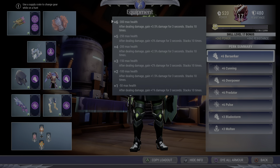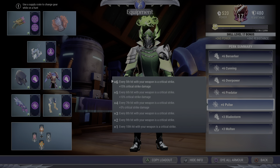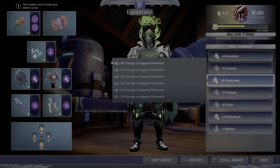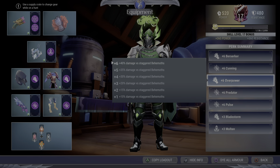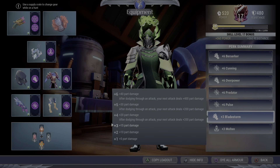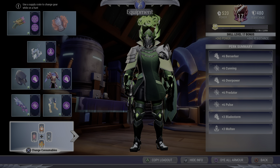Berserker of course because it's a rapid-fire weapon. Cunning is going to mix with Pulse and any amps we pick up throughout the escalation — this is an escalation build, at least it's meant for that. Overpower of course because we're a part-break weapon and we're going to get a lot of those part breaks.